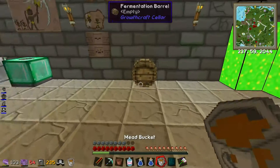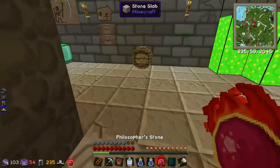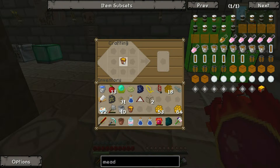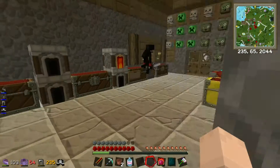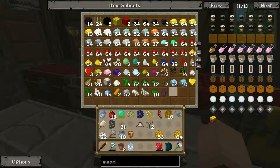So what we do with this mead bucket is we put it into the barrel. Oh my god, there we go. All right, sweet. I had to rebind the key because I very sillily rebound it to T, which actually opens up chat. That was a little stupid of me. But it actually takes the bucket — oh no, it doesn't. Right, okay, so we've got some mead in there. Awesome. To actually ferment it, we're going to need netherworts, I believe.